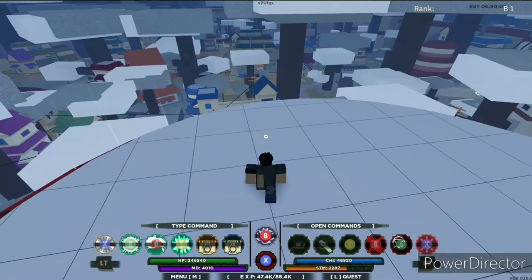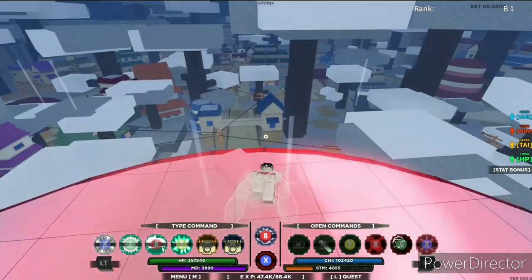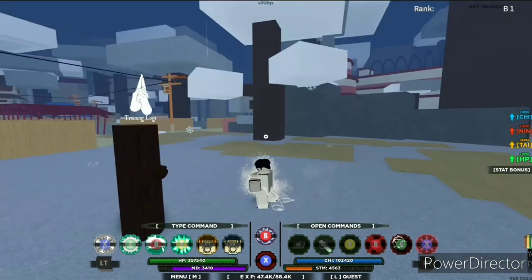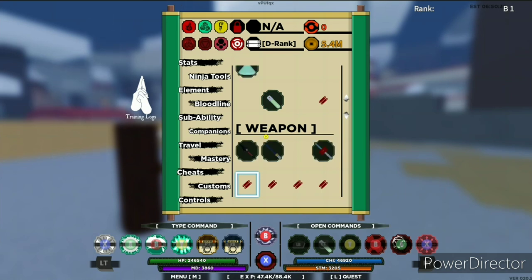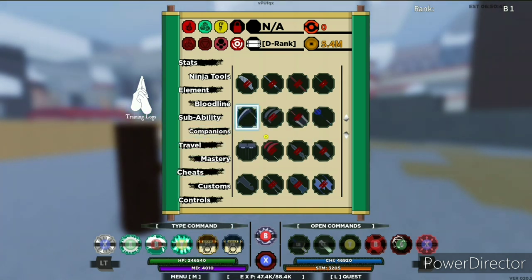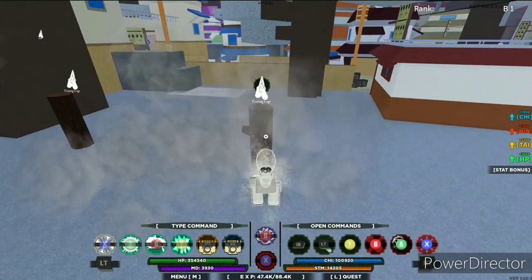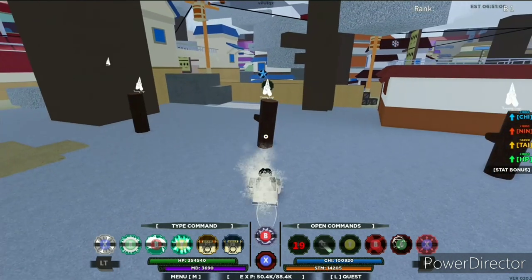How to do the tail beast roar: when you're in your tail beast mode, make sure you have no weapon equipped. A weapon is found under ninja tools — if that's equipped, you cannot do the tail beast roar. Unequip it, put your tail beast on RB, hold RB and press LT, and it'll do the tail beast roar. It's really not that difficult.